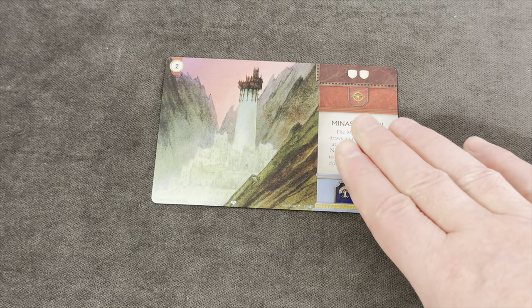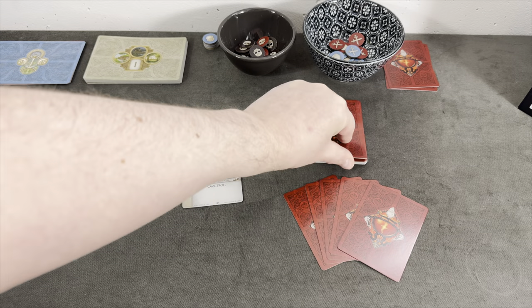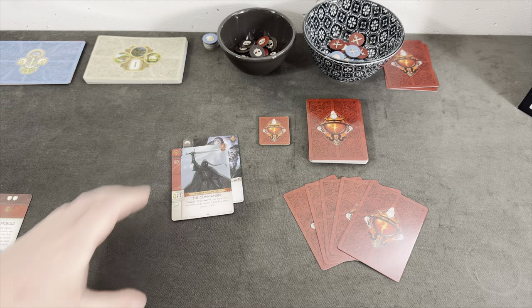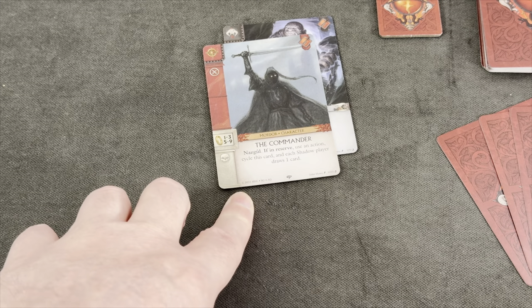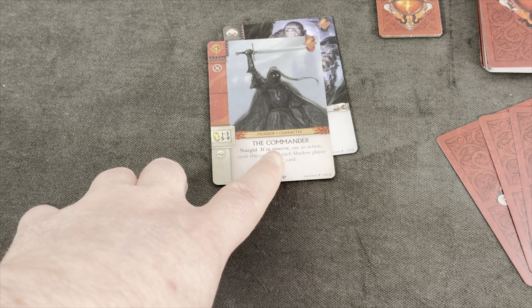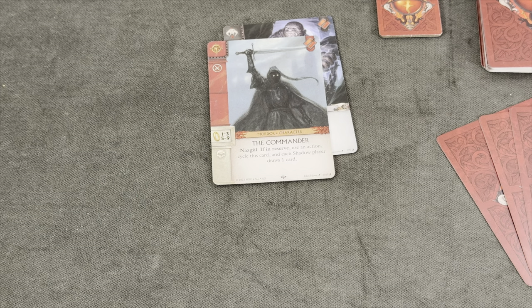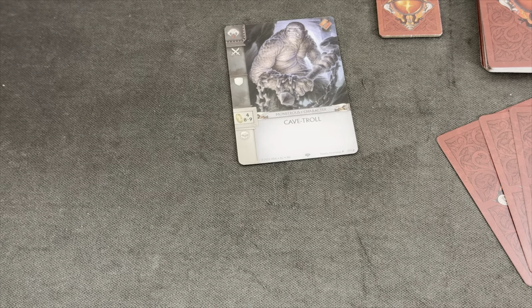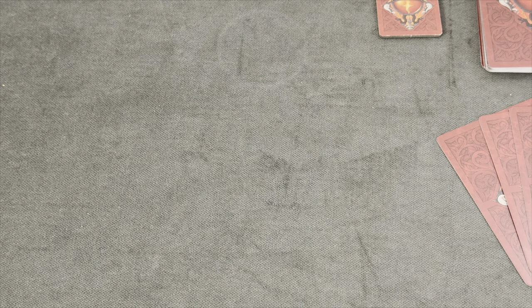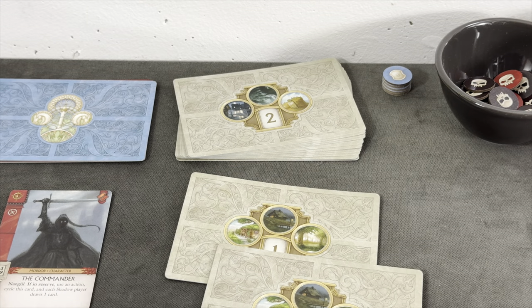Let's do the activation. We draw the top five cards: a Cave Troll — that's cycled, we ignore it — and then a Nazgul, the Commander. As the battleground tells us, we play it into the reserve. It has an action: if in reserve, use an action to cycle this card and each shadow player draws one card. The Cave Troll is simply cycled, and then we have to activate one of the tier one paths by rolling a four-sided die.